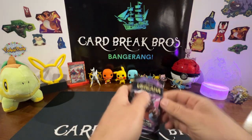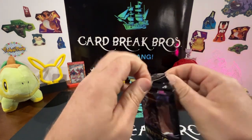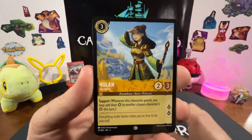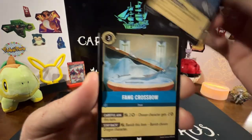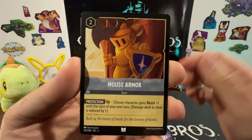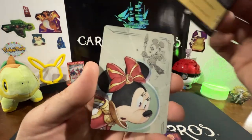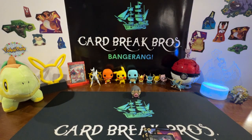Last pack guys — Floodborne. Maybe the enchanted is in here; the Inklands one didn't have one at all. Here we go — Jasmine, Mulan, Chip the Teacup, Mulan, Arthur, Beast, Fang, Crossbow, Card Soldiers, Mouse Armor, Gaston, Arthur and Lawrence — that'll do it for our Lorcana packs.